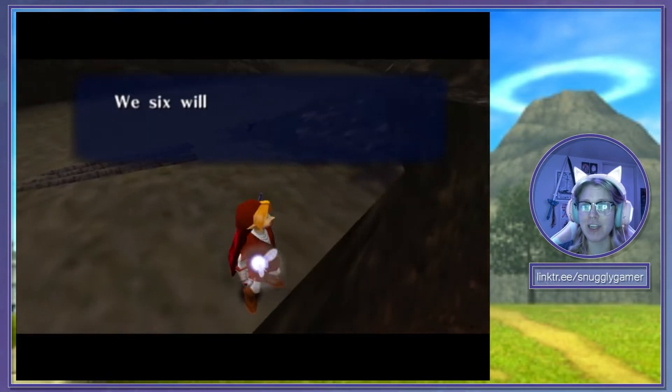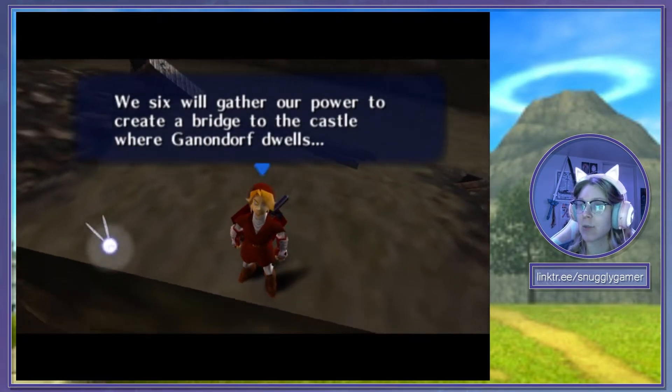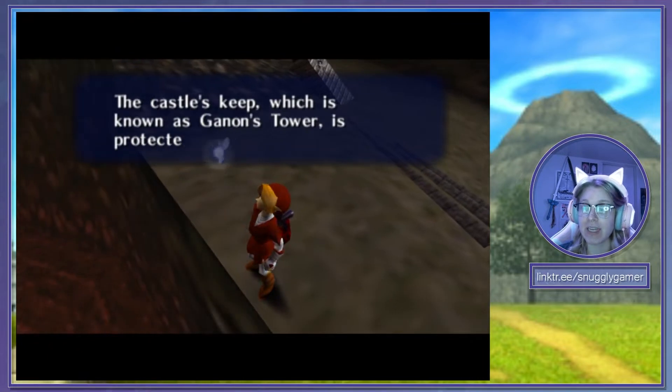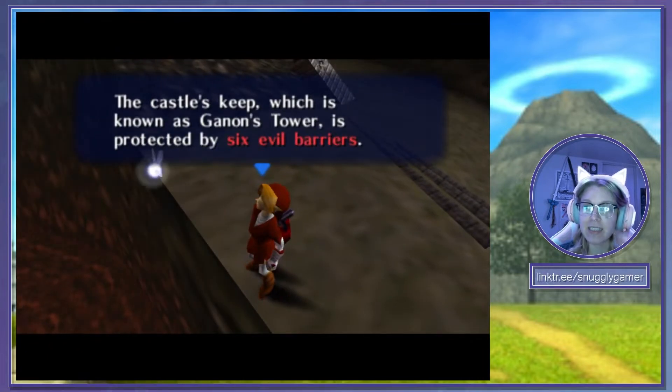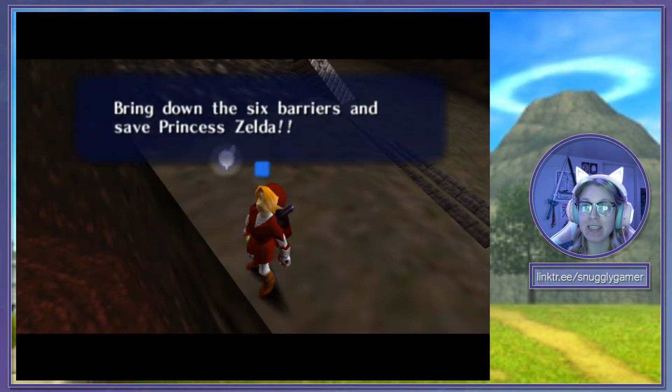It's Rauru, the sage. We six will gather our power to create a bridge to the castle where Ganondorf dwells. The castle's keep, which is known as Ganon's Tower, is protected by six evil barriers. Bring down the six barriers and save Princess Zelda.